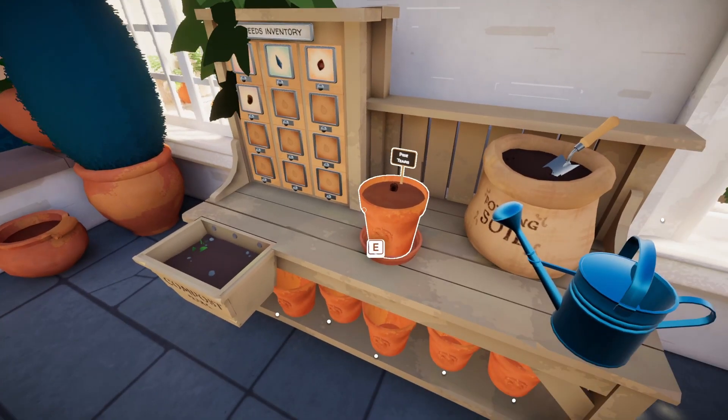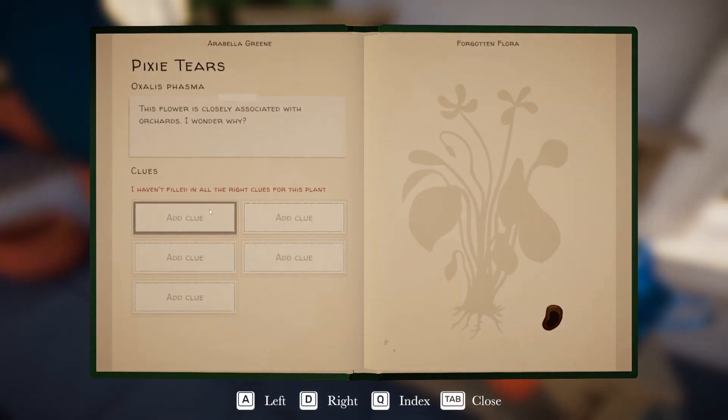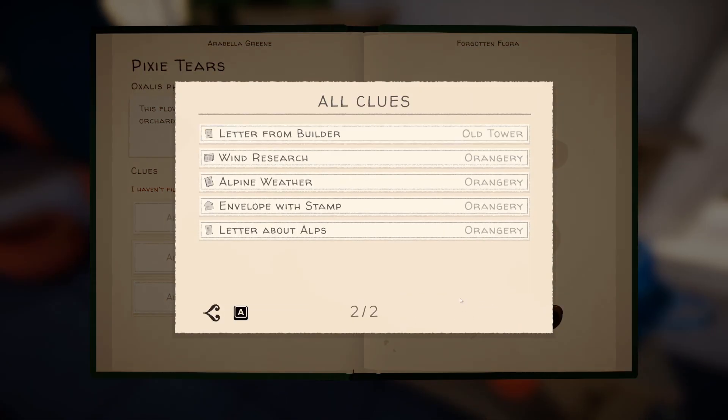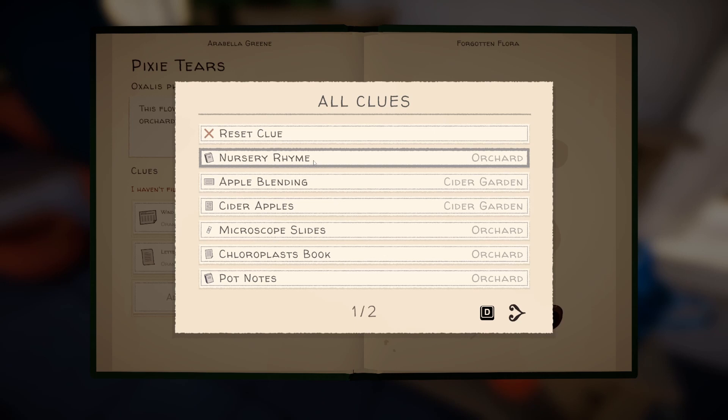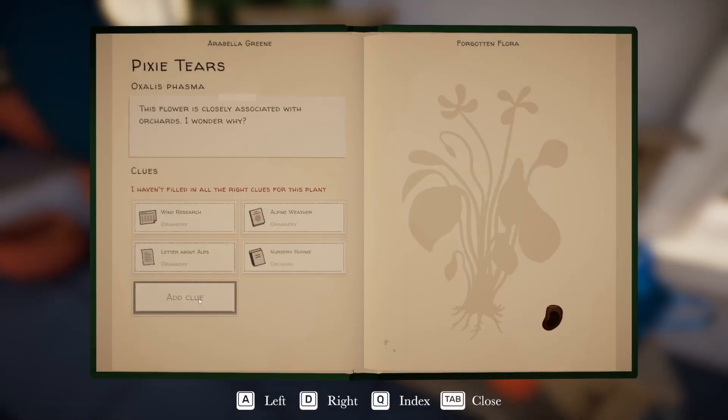Pixie Tears. So let's add a clue for the Pixie Tears: wind research, alpine weather, letter about the Alps, nursery rhyme, and microscopic slides.